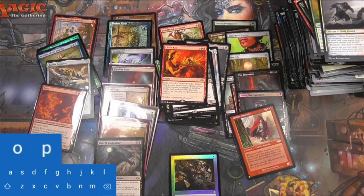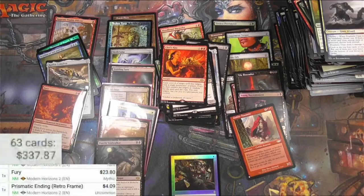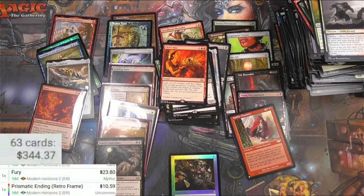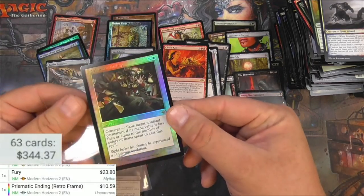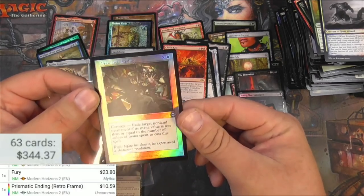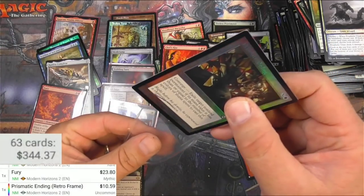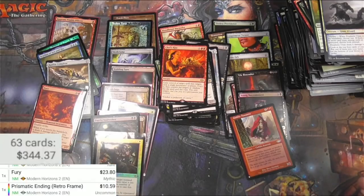Prismatic Ending retro frame — and it is the foil version of that, so that makes it ten bucks, right? Definitely immediately needs a sleeve because that foil kind of looks delicate. That is not the etched — it looks really nice. They should probably just discontinue the etched honestly; I don't think anybody likes it. That is a good one, all right.